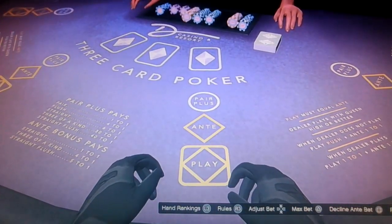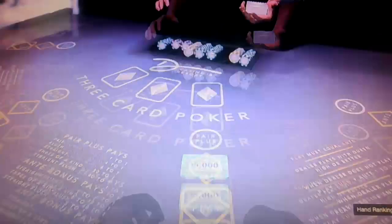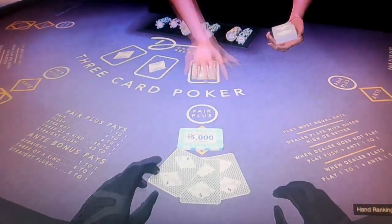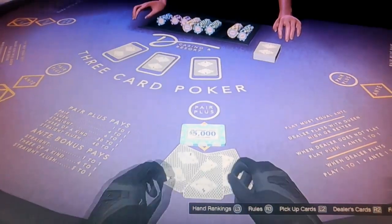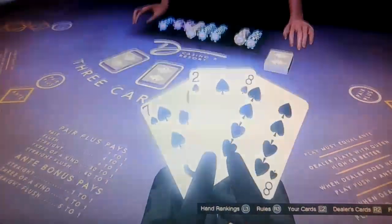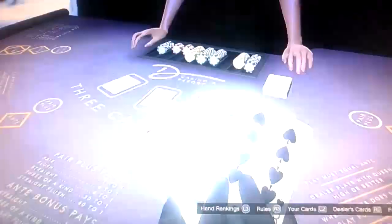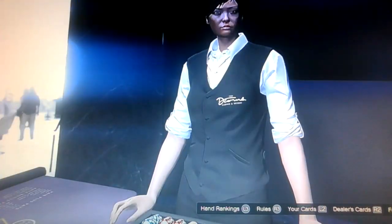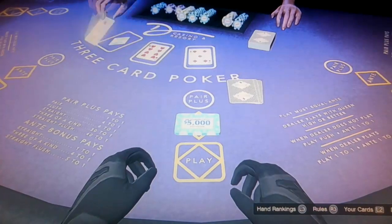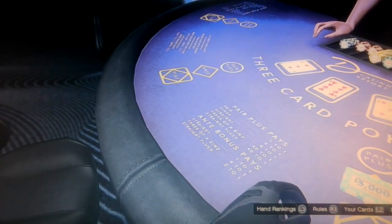Okay, so sit back down, put 5,000 down, decline pairs plus. When it reaches 20 seconds in the bottom right corner, pick your cards up. I don't know if that's good or not. My screen is glitching. Looks like I'm gonna lose this one. Yep, I lost. Let's do that again — one more time.